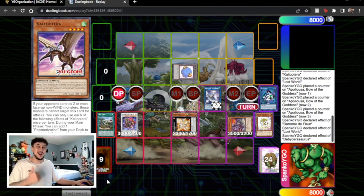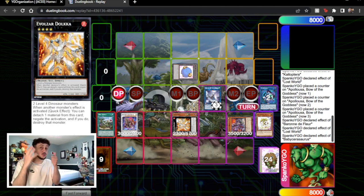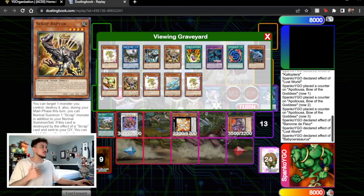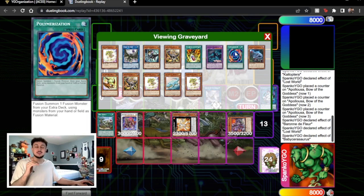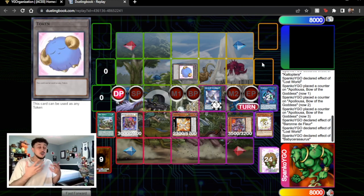So now counting the negates: one Omni negate with Baron, three monster negates with Apollousa — that's four, two monster negates with Dolkka — that's six, and for a seventh we have Ultimate Conductor Tyranno. Keep in mind you can also add Polymerization back to your hand when Kaitoptera is summoned back onto the field — I forgot to do that, but it gives you hand advantage so if you ever need a discard or other cards in the engine you have that available.